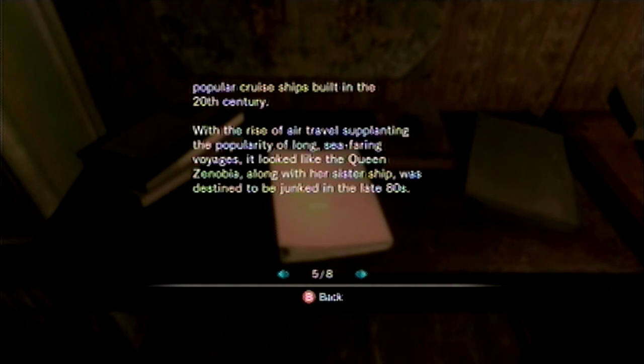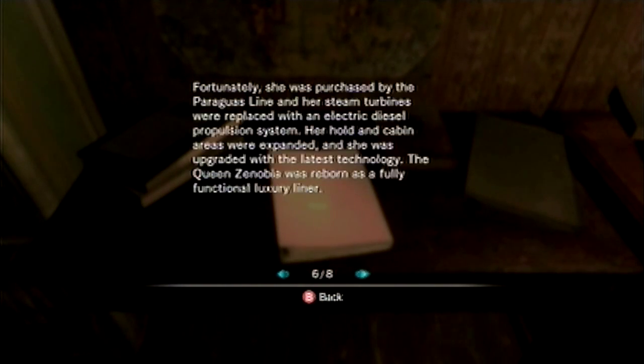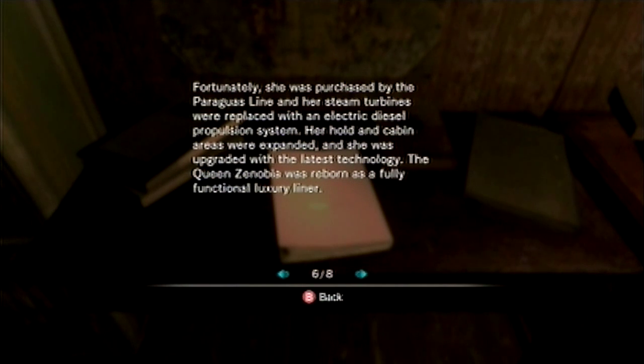With the rise of air travel supplanting the popularity of long seafaring voyages, it looked like the Queen Zenobia, along with her sister ship, was destined to be junked in the late '80s. That is terrible. Fortunately she was purchased by the Paraguas line and her steam turbines were replaced with an electric diesel propulsion system. Her old cabin areas were expanded and she was upgraded with the latest technology. The Queen Zenobia was relaunched as a fully functional luxury liner.